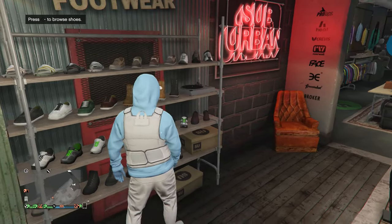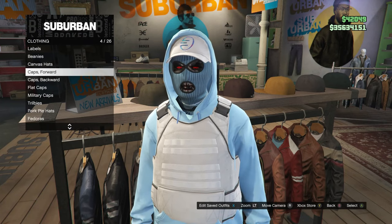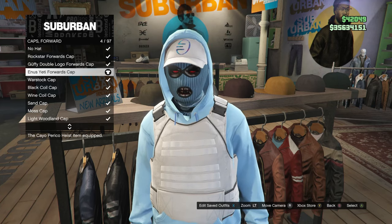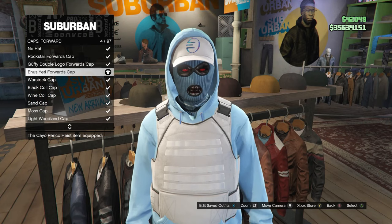Now that you have the shoes, back out and head over to the hats. Scroll down to caps forward, which is on slot 4, and make sure you have the Enos Yeti forwards cap, which is on slot 4. After you have this cap, back out.